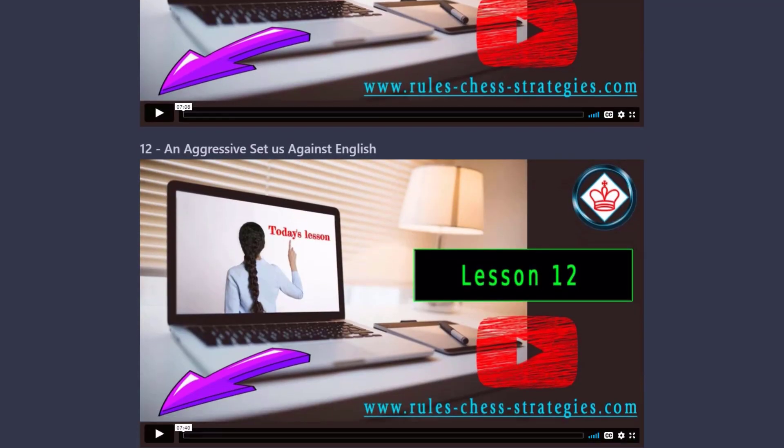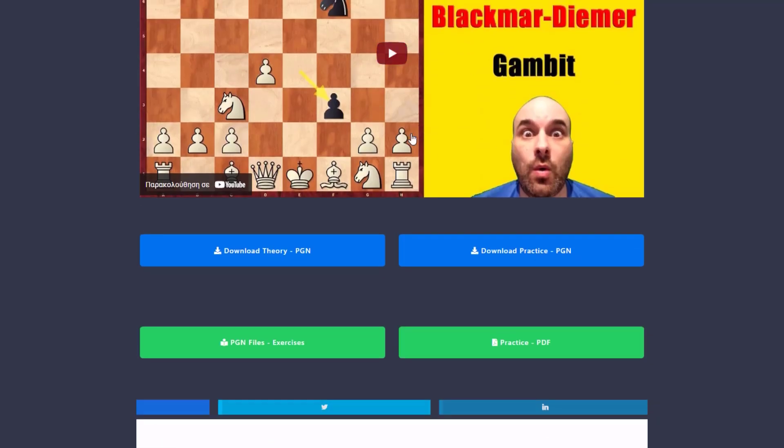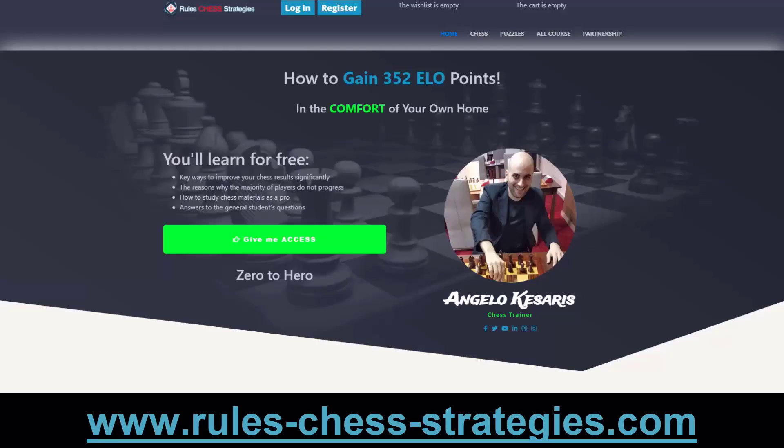You can see what aggressive openings are and learn them one lesson at a time. There are a lot of lessons, helping you build a very solid and strong repertoire with both white and black. Two free lessons are already published on YouTube. You can also download PGN theory files, practice PGN files, and view all games online on the website, or download exercises in PDF format.